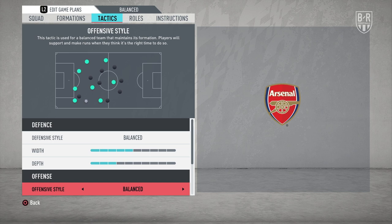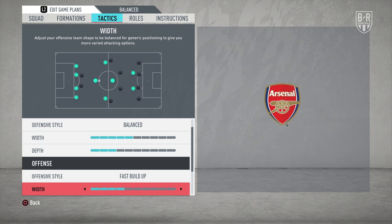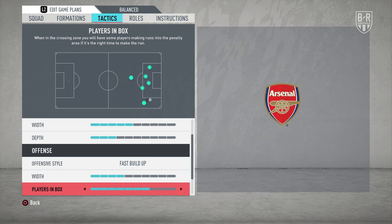Selecting fast build-up as your offensive style should help with that too. Set your attacking width to four bars. Aubameyang and Pepe are most effective cutting inside onto their strong feet, so you need to keep things relatively narrow. Set players in a box to seven bars. You won't be pumping too many crosses into the area, but when you do, you'll want options to aim for.